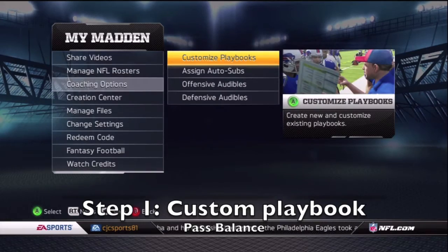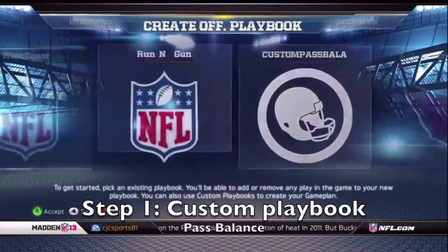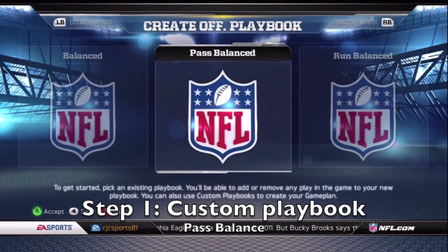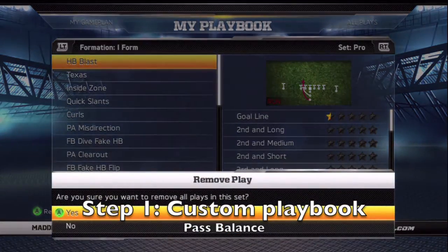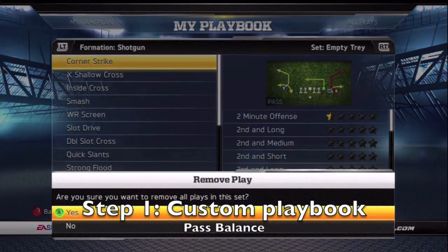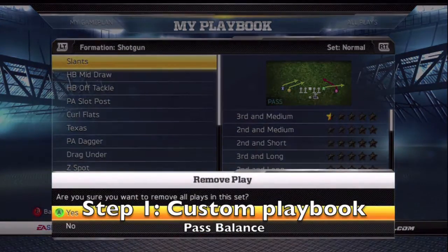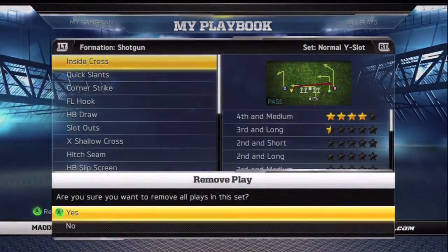It's just like last year with a couple little differences. Your first step is to go to your custom playbook and select pass balance. Last year it was the Cowboys formation you used, but this year it's pass balance — don't ask me why, it just is. Then you're going to remove all the plays.